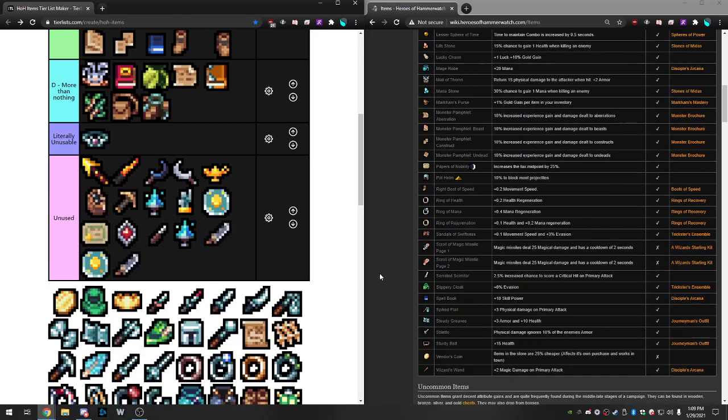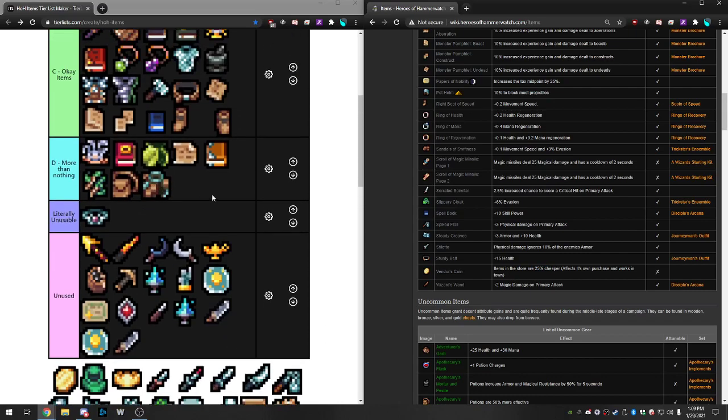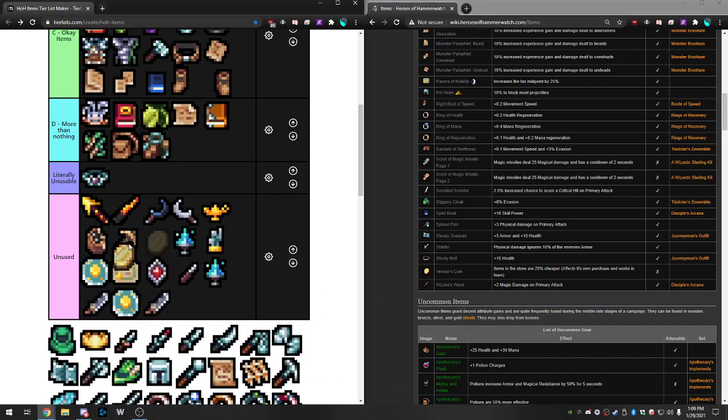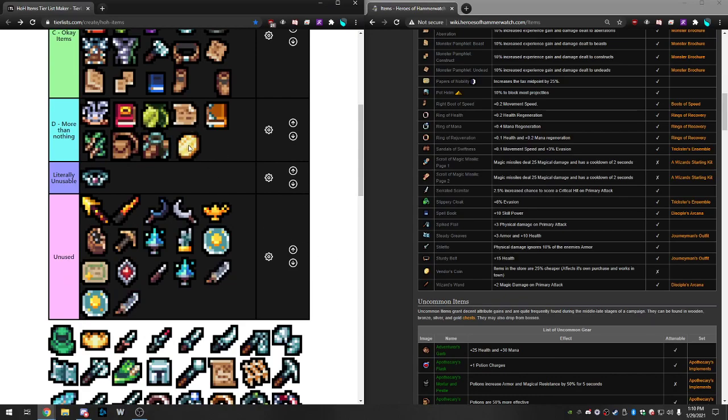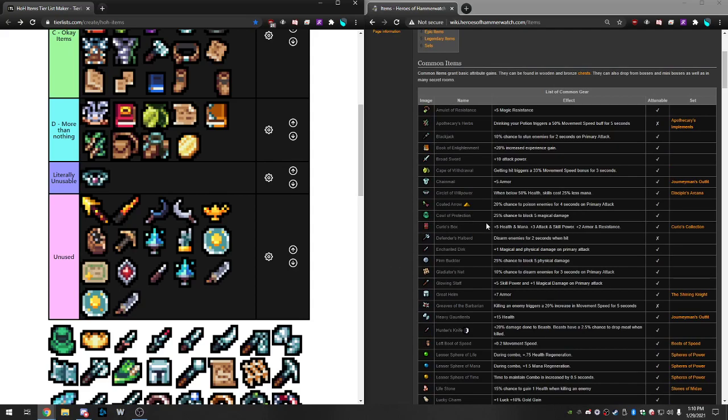Vendor's Coin — shops are 25% cheaper. This is essentially the same as Cloak of Many Pockets. It makes your run faster because it basically says pick up 25% less gold. It's fine, but it doesn't give your character any stats. More Than Nothing.